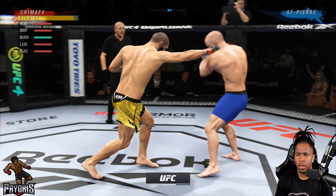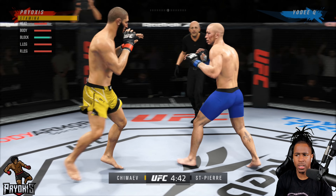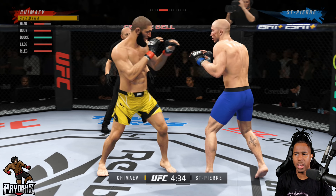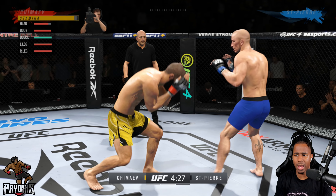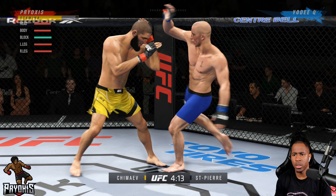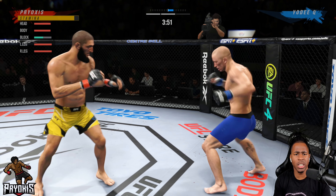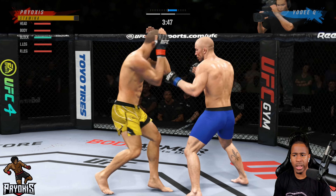Let's see if he'll be aggressive with takedowns like last round since I got the better of him on the ground. I'm playing a little more aggressive — not as worried about GSP's power as I was with Gilbert Burns. GSP does have dangerous kicks I should watch out for, so I want to keep the fight in the pocket. Shoot a takedown — didn't work. Cross up top, jab up top. We put him on the cage.